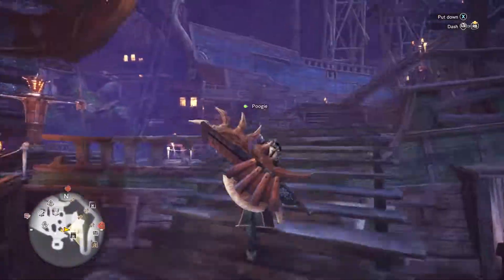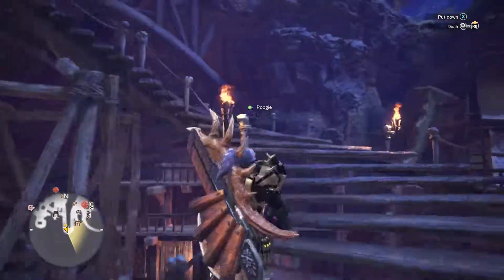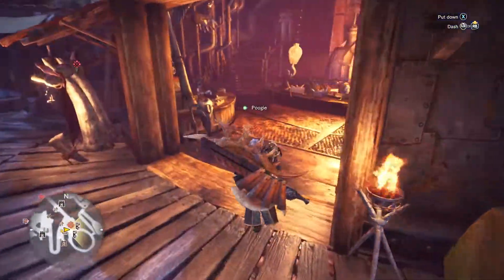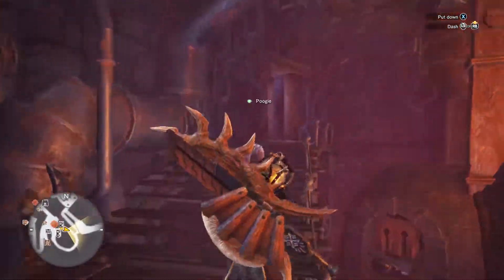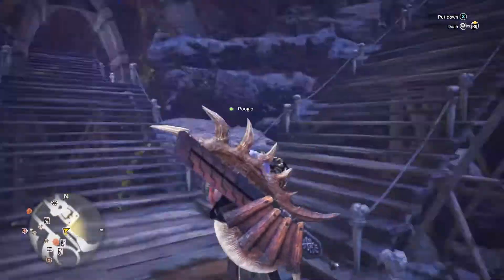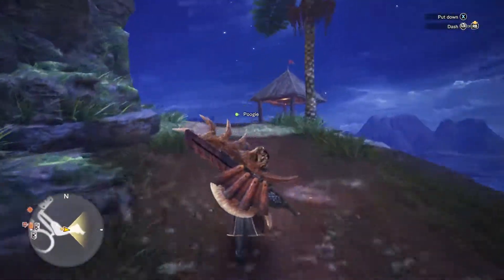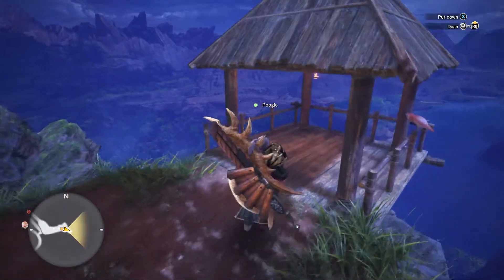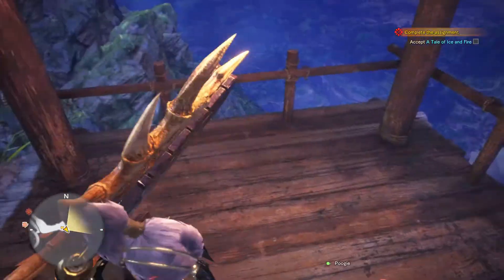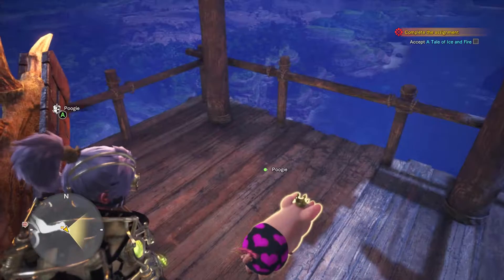Now this is just if you want this really adorable outfit for Poogie — you're gonna head up past the smithy and I'll show you how to do that. Go ahead and put Poogie down and you've got yourself a cool little outfit.